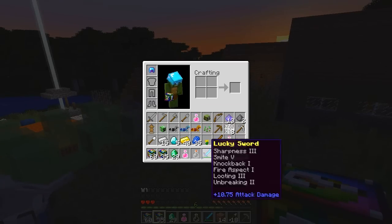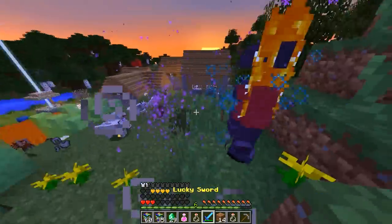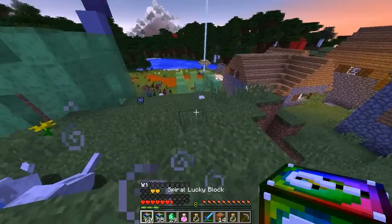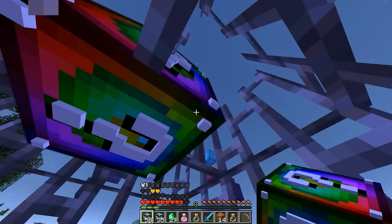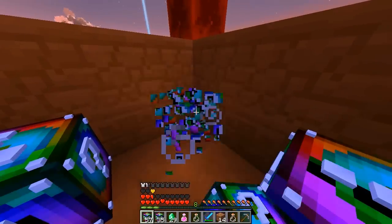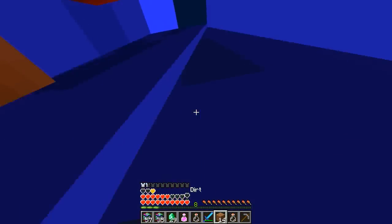That looks like a good potion — a super lucky potion, I'll drink that before I die. I am so good now, I love super lucky potions, they are so good. Maybe anvils might be able to take me down but I won't let them — I can just jump straight out.